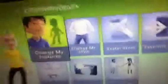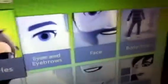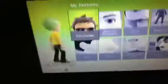Alright, so here we are. The first thing you want to do is go to Change My Stuff, then Features. Now start spinning your avatar — it doesn't matter what way. It should take 60 seconds, so you gotta wait a minute.